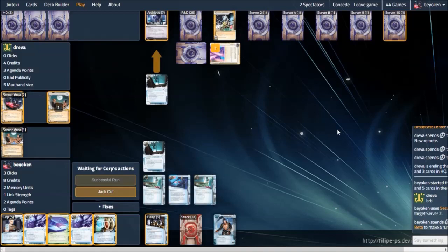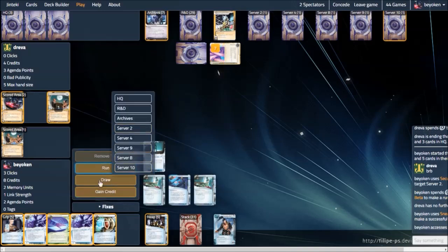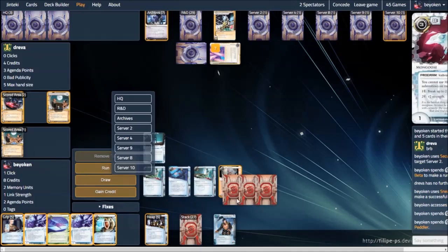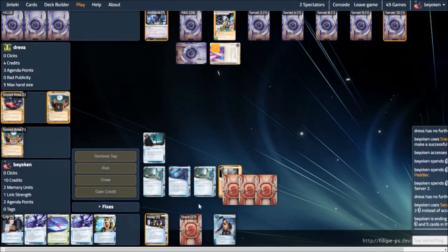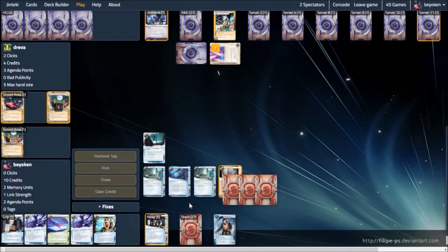I'll be getting more Desperado money here if I found it, because I'm now planning to Sneak Door his hand. He has been drawing a lot of cards and not scoring many agendas, so you have to figure he has some agendas in hand. The Sneak Door is here to snipe those Astros and Biotics that might have accumulated in his hand. I don't see any. I can't afford to keep running his hand — I would if I had a Desperado. If I could camp his hand and camp his remotes, that would be my best game plan. But I can't. My next best option is to keep getting money with sec testing and slowly draw cards, hopefully finding that all-important Desperado.